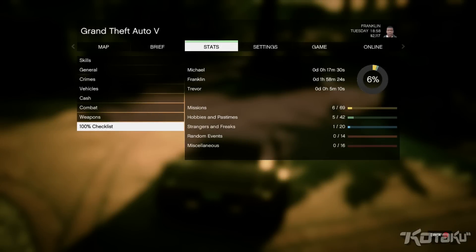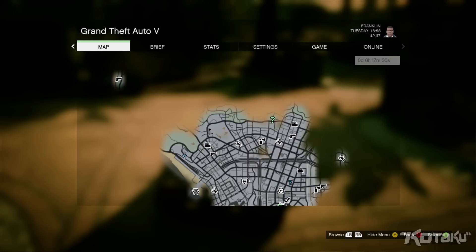Hey everyone, this is Steve from Kotaku. I'm going to show you how to get a plane pretty early in GTA 5. You can see I'm only two hours in, but you probably don't even need to be that far.